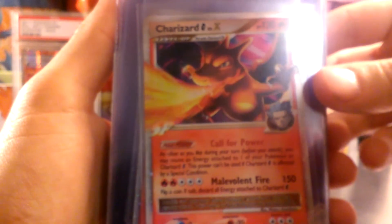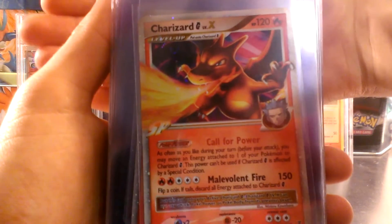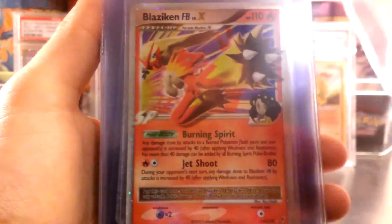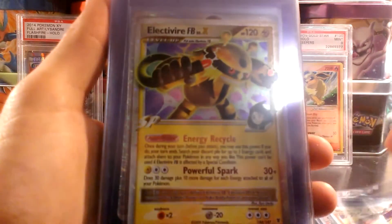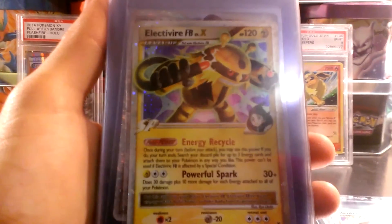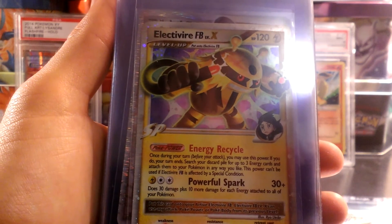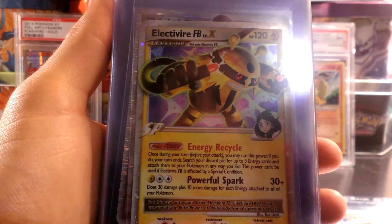Let's get the next stack here. Charizard G Level X — pulled this out of my Platinum Supreme Victors booster box, 36 loose packs, which was incredibly weighed, but still gave me some awesome Ultra Rares. Charizard G Level X, Blaziken FB Level X, and Electivire FB Level X — so three Ultra Rares, which is probably more than you get in a regular booster box. But I only got maybe five other holos. So eight out of a possible twelve definitely means that they're weighed.